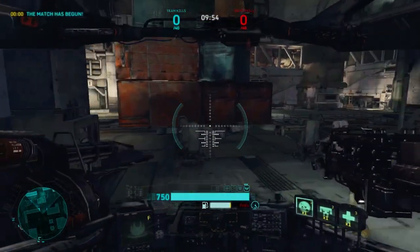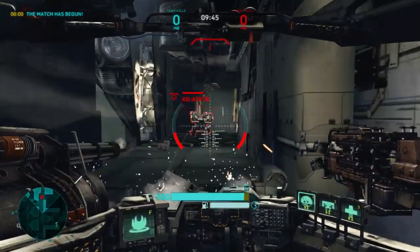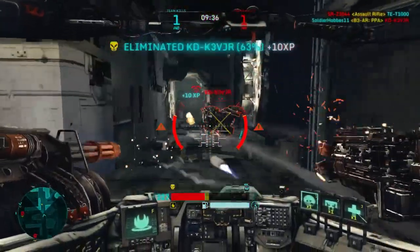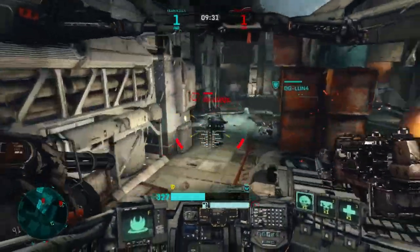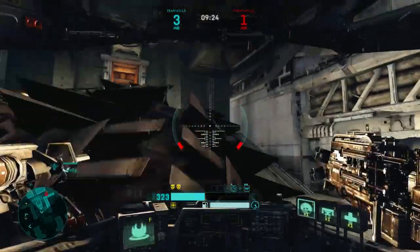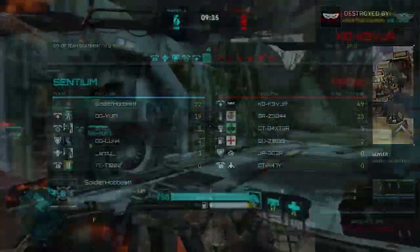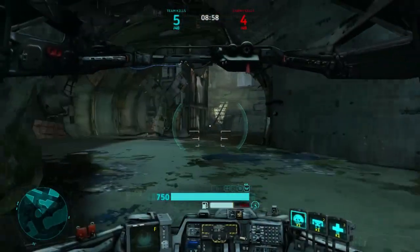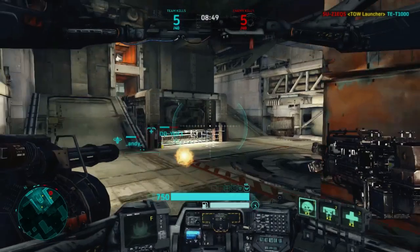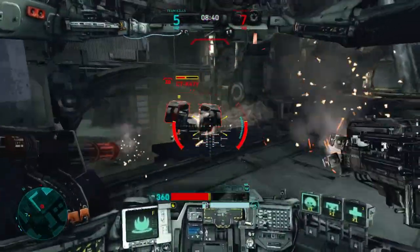Now we're looking at the alternate weapon unlocked at rank 3, called the Papa Bear. This is my personal favorite, however I will warn you right now — this is the hardest one to use out of all the weapons for the Incinerator. The first thing you'll notice is that it takes 3 seconds to start shooting — you have to spin the gun up for 3 seconds before it starts firing bullets. The reason for the spin-up is because of the DPS this thing puts out. The damage per second is just insane — this is literally the Vulcan's bigger brother; it will actually output more damage than a Vulcan. Make sure you get the gun spun up and ready to go before you engage targets, not once they've engaged you. If you get surprised with this and your gun is not spun up, you're kind of dead, because 3 seconds inside an intense fight is an eternity.